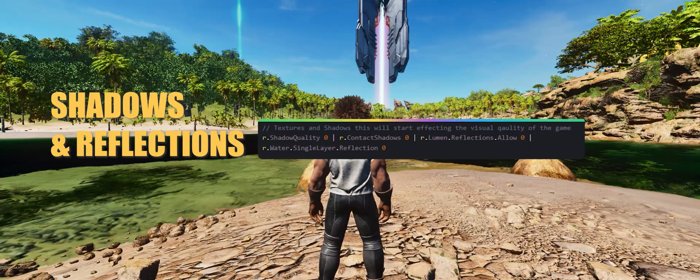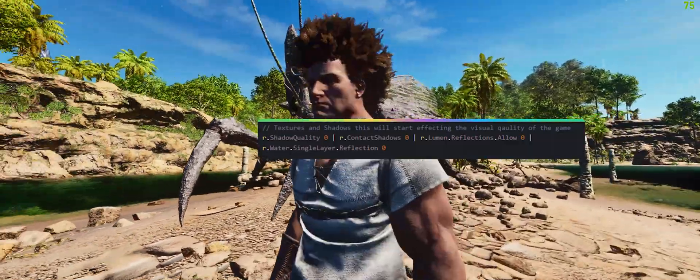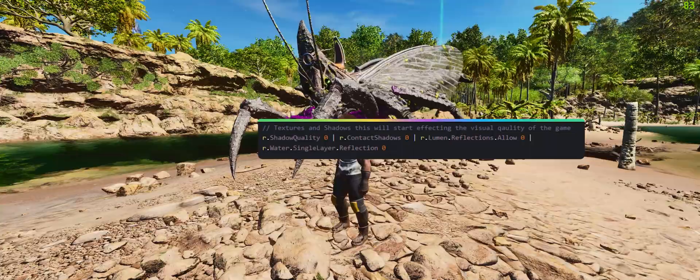For shadows and textures, we're going to do r.shadow_quality, r.contact_shadows, r.lumen.reflections.allow, and r.water.single_layer.reflections, and set all those to zero.